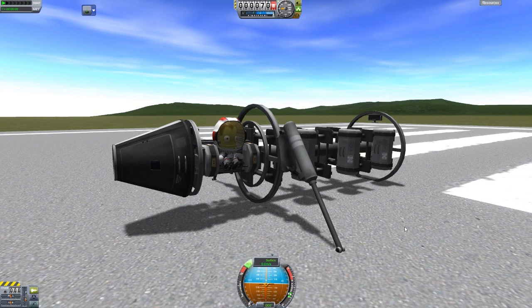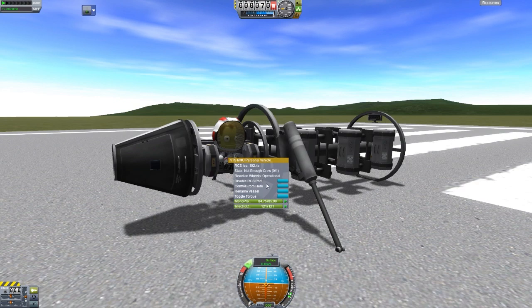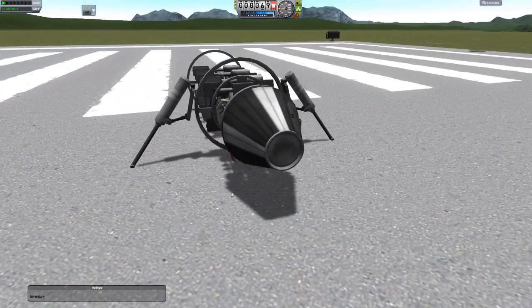It is RCS only, so if we move these around you can see the RCS monopropellant being used. So it's not going to do a thing out here, but in space they are quite fun — essentially just an extended jetpack. Each one of these has 85 monopropellant, which is quite a bit. Let's leave the seat and fall to the ground.